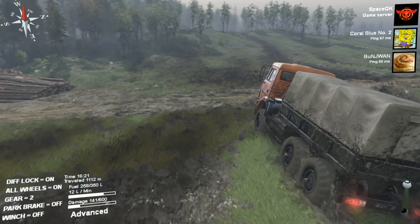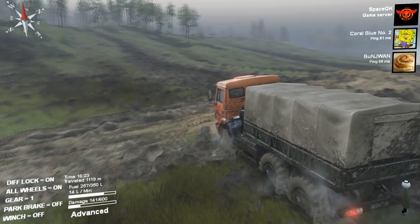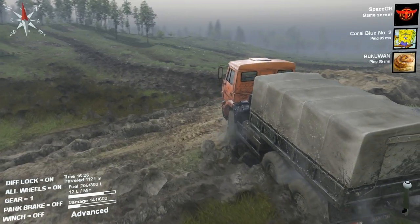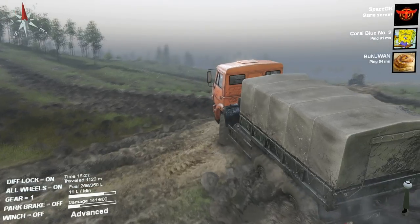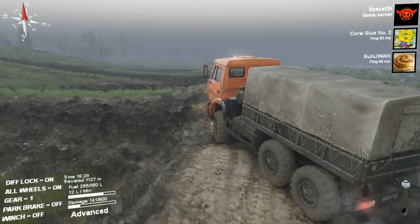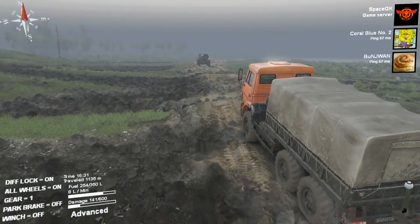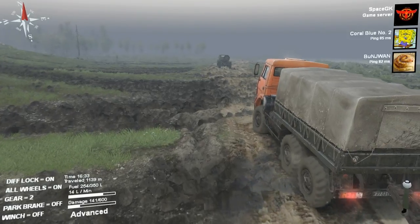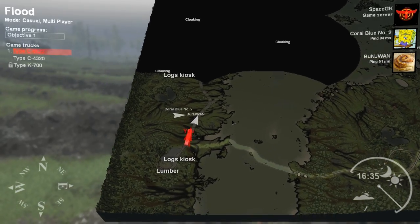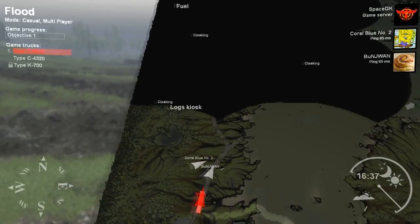I can see my wheels are leaving ruts - I think the whole right side of my truck is sinking. I can't drive, I'm going all over the place. Who's that over there, is that space? I'm an orange truck. I'm stopping - I dropped my trailer so I could get through the water. All right, I got stuck on some logs.